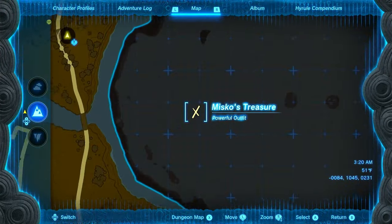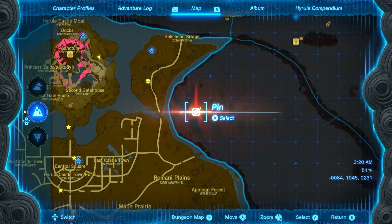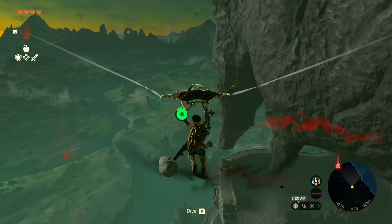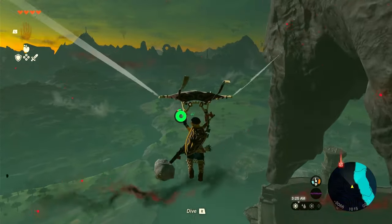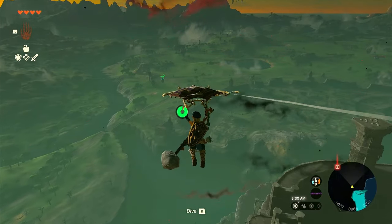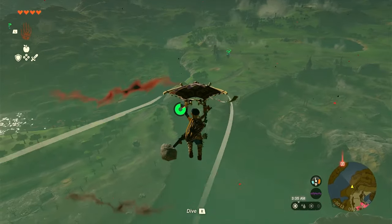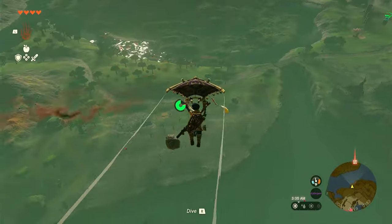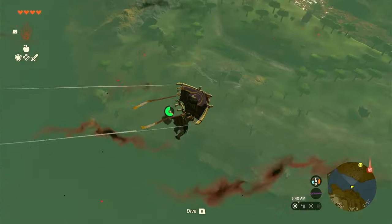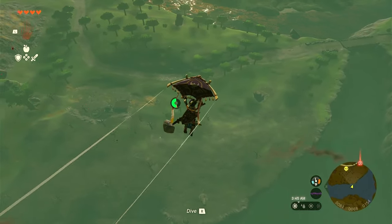Just to show you on the map where we're heading - we couldn't get Misko's treasure marked without actually going to get it, so ultimately we'll be ending up there. There are some goodies along the way and we're going to do a little bit of korok seed hunting. I'm about ready to get my inventory increased just a little bit further, so we're going to get a few korok seeds here. Be aware there is a hands monster down here, so I'm going to try to avoid him.